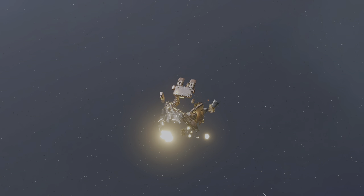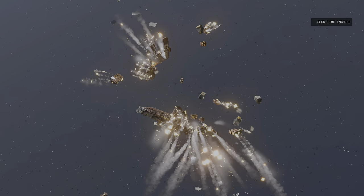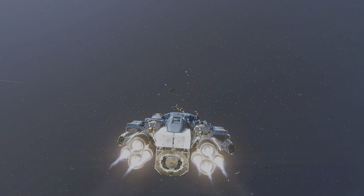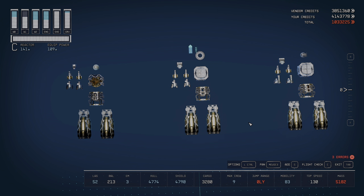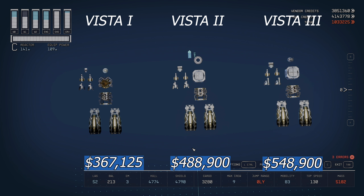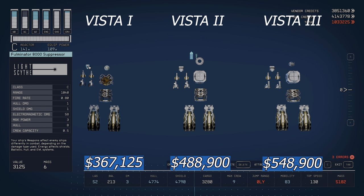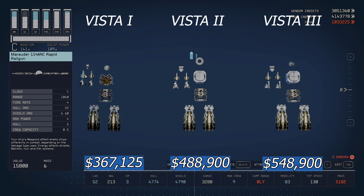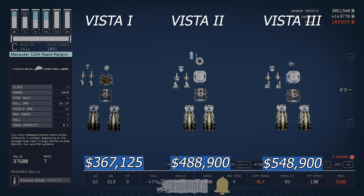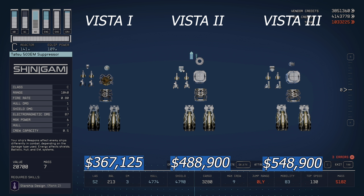So the Vista 1, 2, and 3 are the factions you'll find on planet surfaces. If you're new, you can always take smuggler ships — just requires a little trick covered in other videos. Now here's a breakdown of the components that change between the Vista 1, 2, and 3 — these are the only parts that differ between ships.